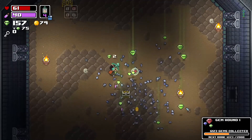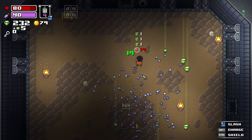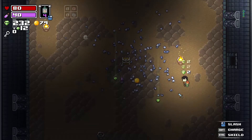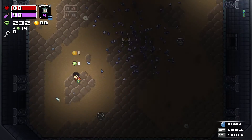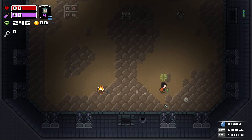In Zelda you have to go to different dungeons to get a new item. In this game what they do is give you glass versions of those items — basically those items will break when you die so you can't take them out of the dungeon, but you can use them as long as you're not dying. It's a way to give you weapons and stuff to try out. I think it's a pretty neat system.